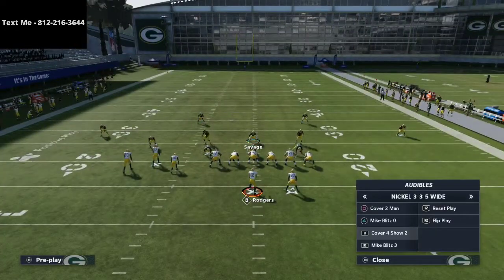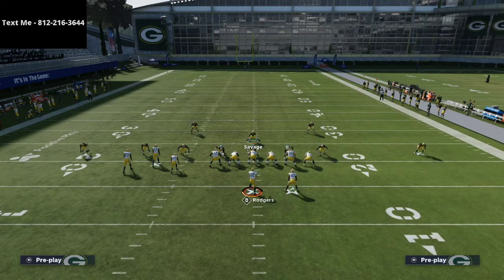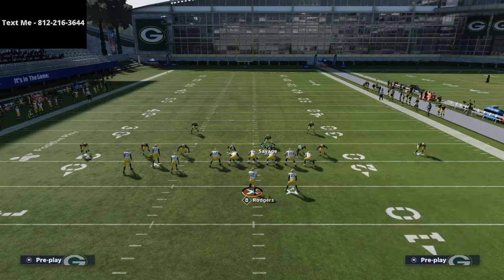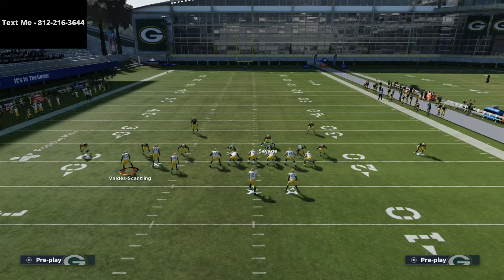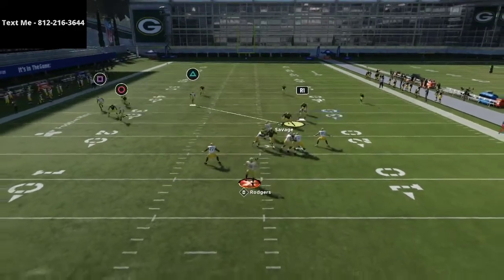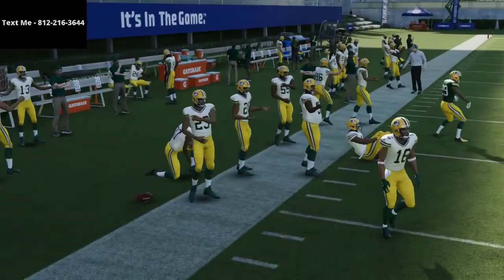Another play they might run is the stick play — that's probably what they'll go to once they see how you're playing defense. The beauty is that the specific corner route from the stick play does not beat man-to-man coverage. The inside quarter zone takes the streak, and you'll have three people on that stick route — there's no way to throw it successfully.